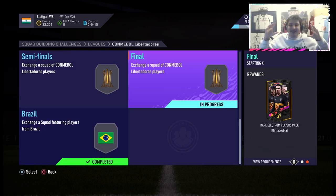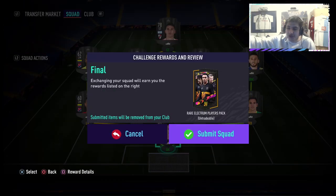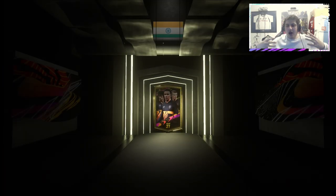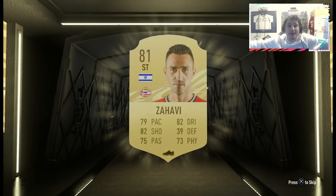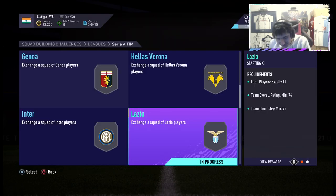Moving back to the Conmebol Libertadores — the Final, just one above the Brazil SBC done earlier. This is a very, very good SBC to complete. You're spending 10k and when we go on the reward screen, you're getting another rare Electrum — another 30k pack for 10k, three times your coins. The Conmebol Libertadores is a very, very good league SBC to keep grinding — I think it's out for another 20 days or so. We didn't get blessed by the EA Gods. We got Zahavi, Upamecano, Adama. If it was September, we'd be feasting, but unfortunately not.